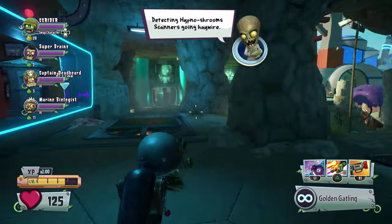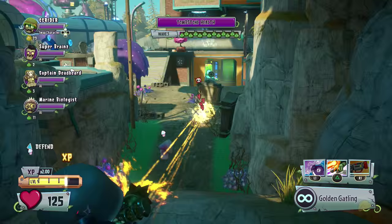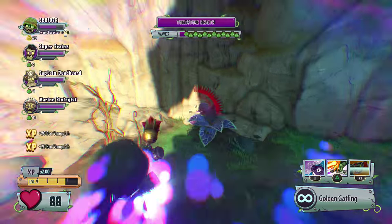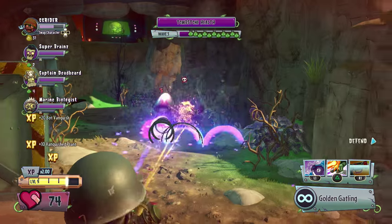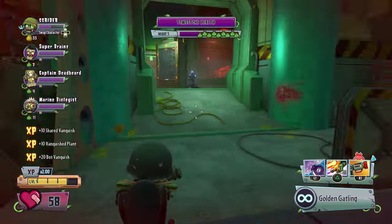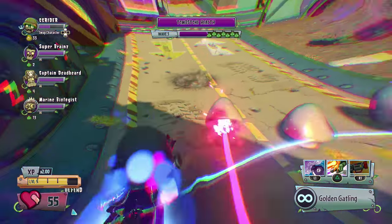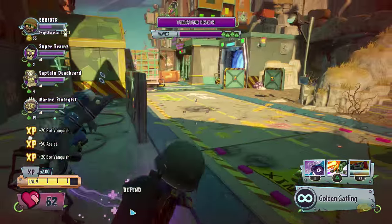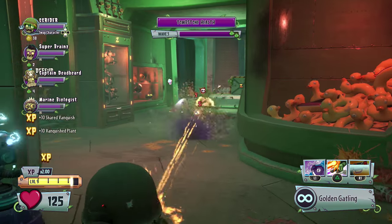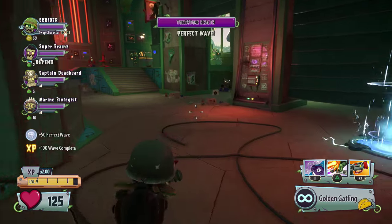Detecting hypnoshrooms - oh boy, that sounds cool. I don't need two of you. Here's the whole gang - these things are crazy weird. I've actually got shot by one of these things recently when I was just playing by myself. It gets so weird how it hypnotizes you - the controls are super duper wonky and you can't see where you're going. Like you press left and you go forward. It's like the controls get super crazy. I love it - it's one of my most favorite things in this game. We need more mushrooms like this. Another perfect wave.